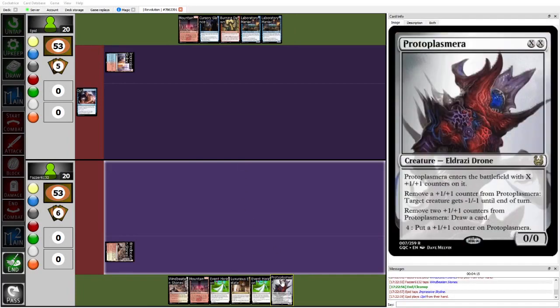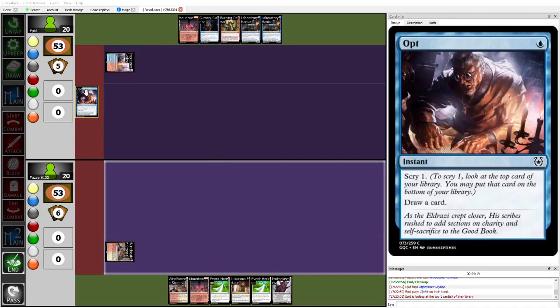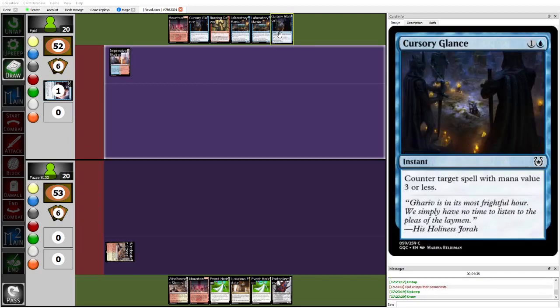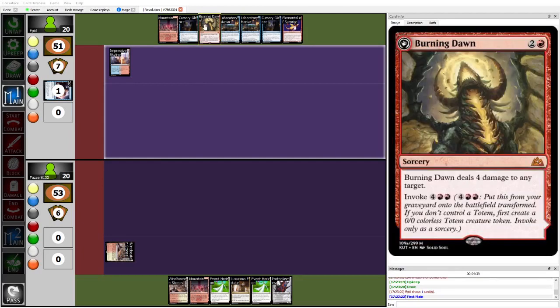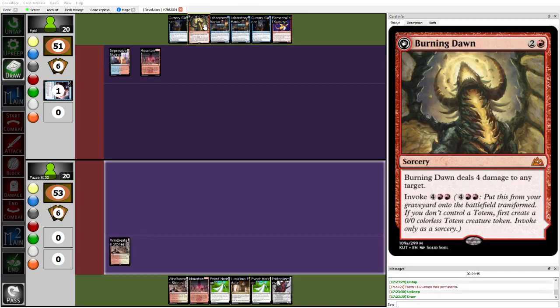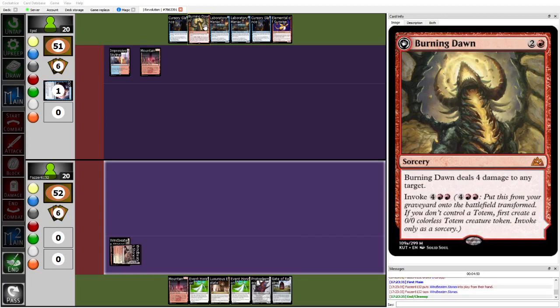Fawzer does draw into some proactive action with Protoplasmera, and then on Fawzer's end step, Epid runs out the opt. Epid bottoms an island — interesting. Draws into another Cursory Glance and Elemental Surprise. I feel like just keeping the land on top would have been worth it, especially when you have Burning Dawn and Lab Man as cards you need to play. This deck can sometimes get greedy on mana when you want to do Lab Man plus Borrowed Time or multiple things in a single turn.